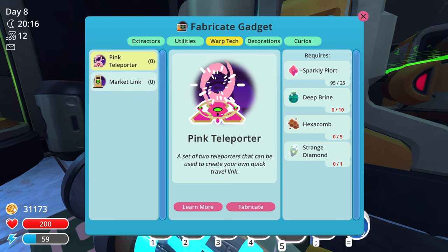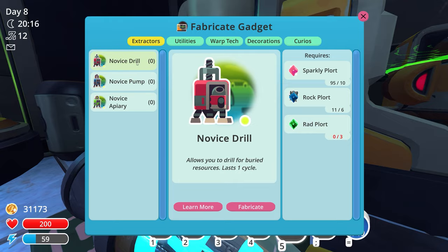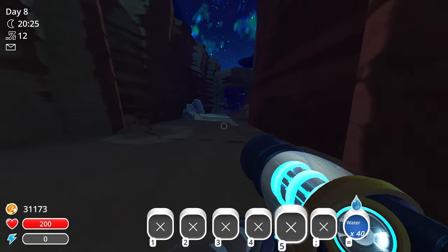For the pink teleporter we definitely need to place extractors. We need rad plorts but don't have any right now - though we do have rad slimes in storage. We need novice drills in the indigo quarry, novice pumps in the dry reef, and apiaries placed in the moss blanket. For apiaries we need phosphor plorts and royal jelly plorts. We sold all the phosphor plorts already, but we can get more. A pump needs tiger and boom plorts.